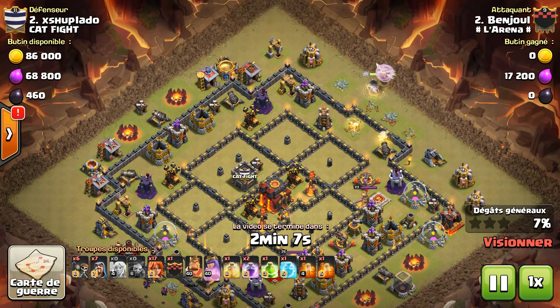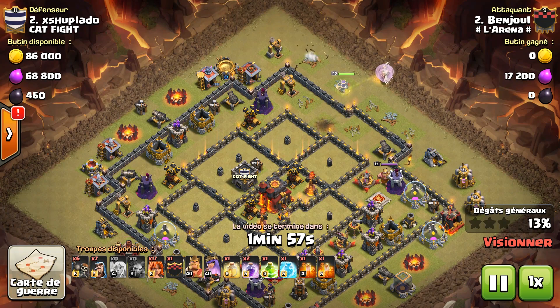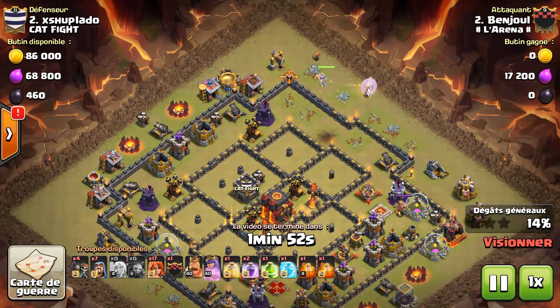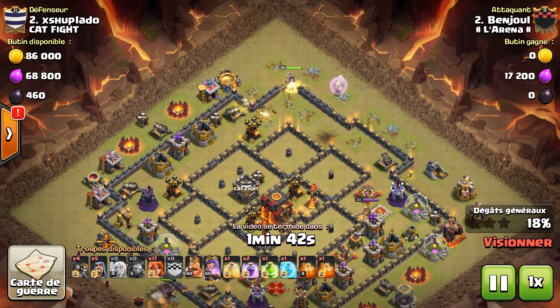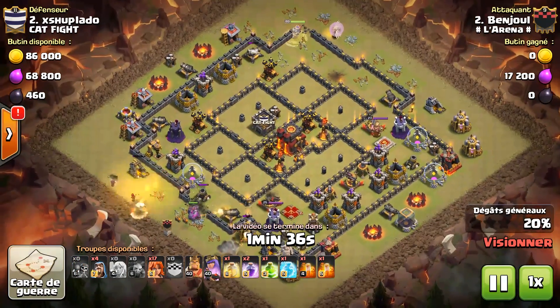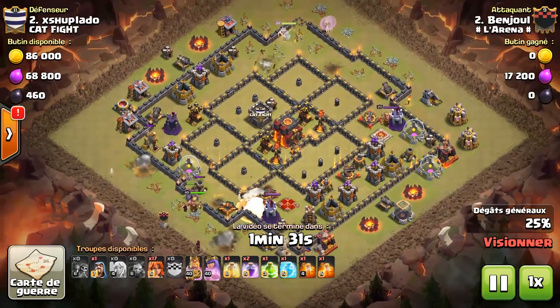Il commence par un AQH sur la pointe nord. Le but est d'éliminer un maximum de défenses avec l'AQH. Le tout c'est de protéger par la suite les Valkyries et de les orienter directement sur les plus grosses défenses, à savoir les TDE et les ArcX. Il a très bien ouvert avec les sapeurs pour que la reine rentre à l'intérieur du village. Il a tanké avec un golem et ouvert avec les sapeurs, c'était très bien joué de sa part.